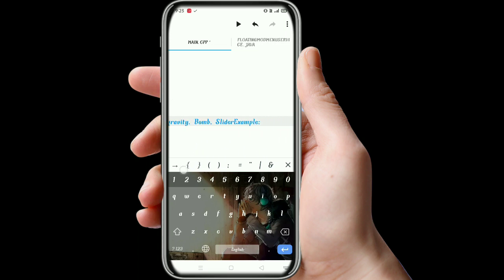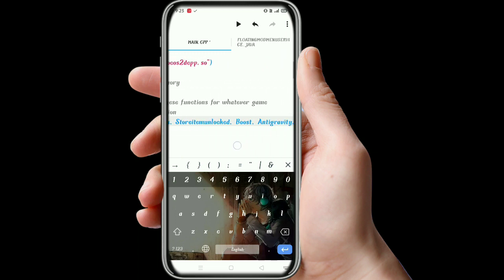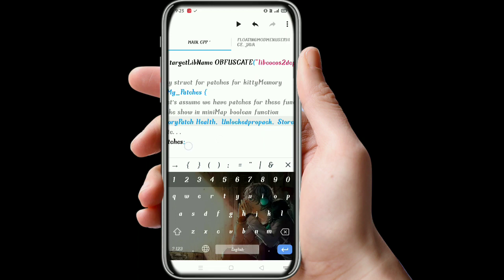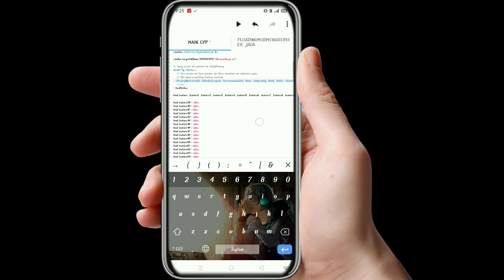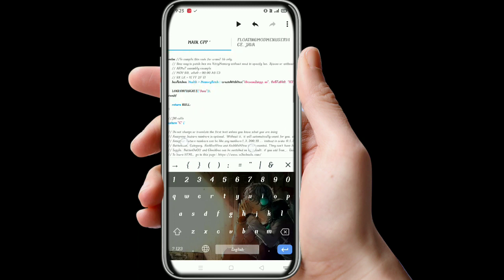After doing this, I will write 'bullet' here. After writing bullet, we will come down and put the hex patches section.